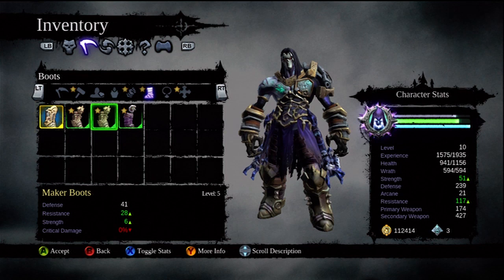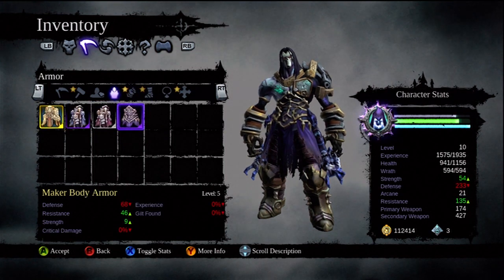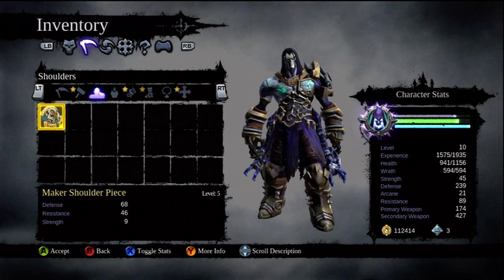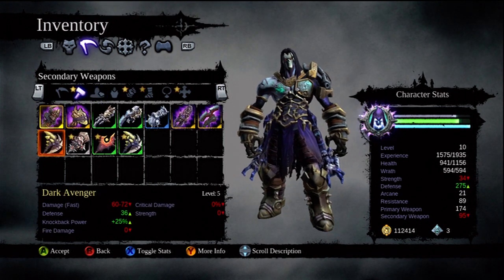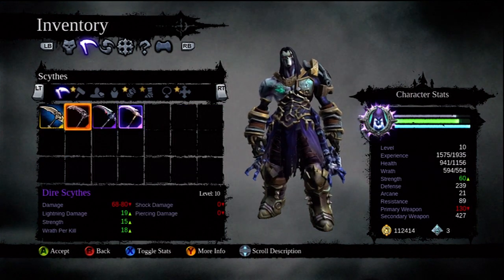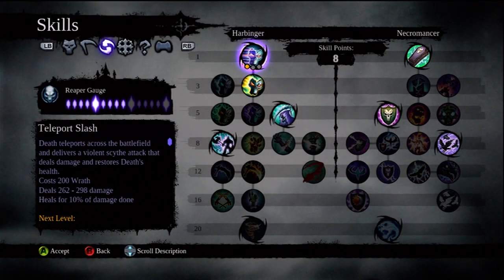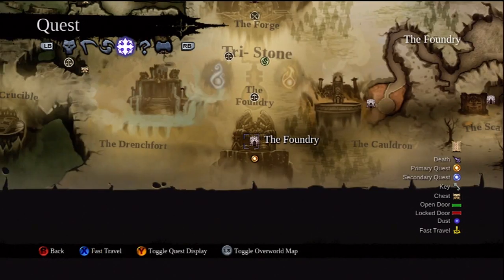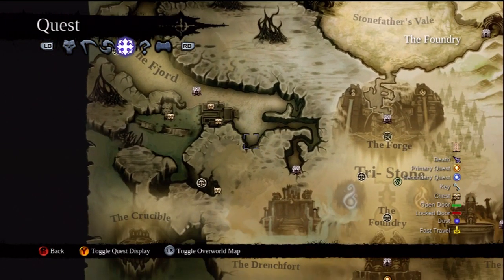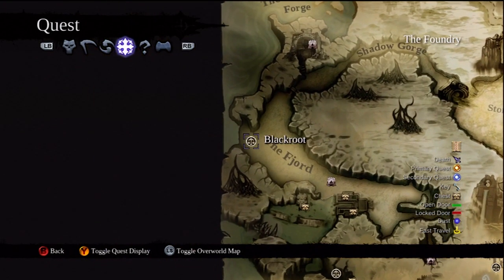Just by farming and going back and selling everything. As you can see, my inventory is pretty low because I sold everything, or I actually sacrificed it to my possessed weapons by feeding it, which is pretty cool. Let me show you — right now I'm in a mission, but I'll go over here and check it out for you.